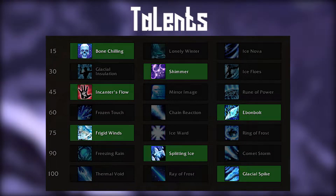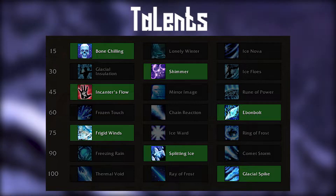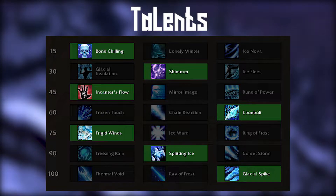There's one real talent build for Frost Mage which is focused on making our Glacial Spikes hit as hard as possible. If you're doing pure single target, Comet Storm is better than Splitting Ice, but this will be a rare occasion. Generally, it's this build.